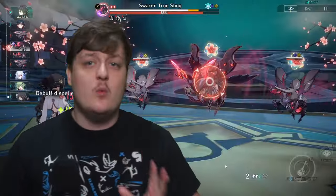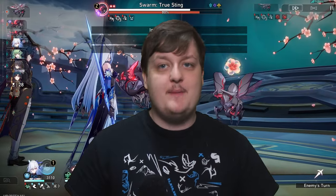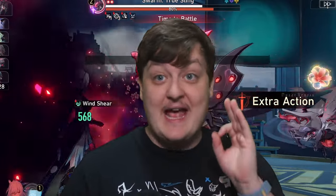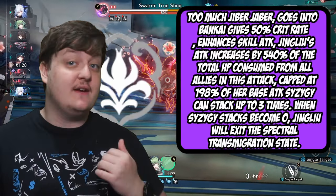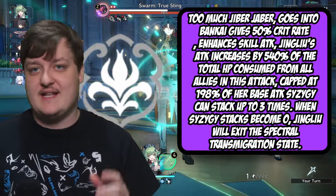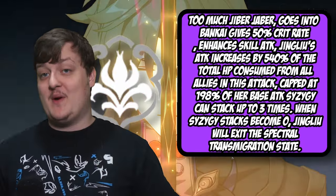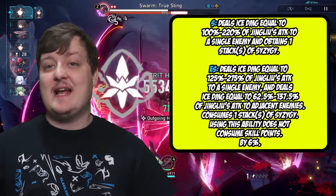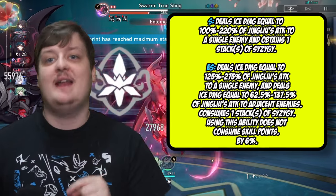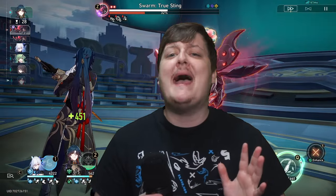Everything plays into the talent, which is the most important part of her kit — this is what makes her so OP. Whenever you get two stacks of Syzygy, she enhances into a new state, like my boy Toshiro from Bleach. In this state, she gives herself Crit Rate, which is a hard stat for beginners to build anyway. It also gives a massive attack bonus, though it does drain HP from the rest of the team whenever you use a skill. The enhanced skill doesn't use any skill points, and it targets three enemies — one main and two adjacent — becoming a massive AoE attack.